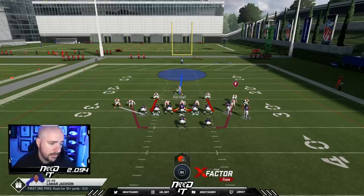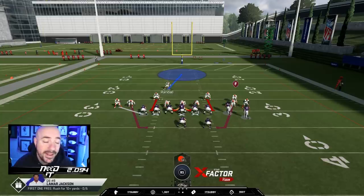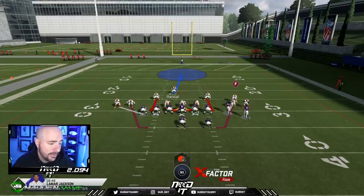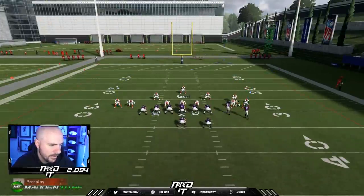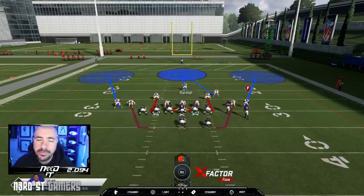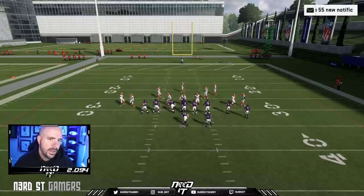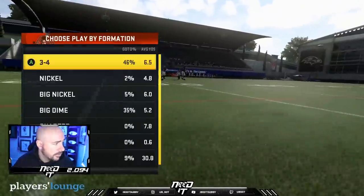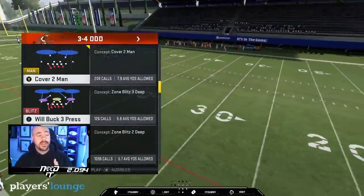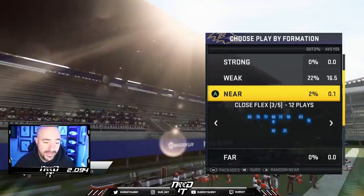The problem with Edge Blitz is that you're in man coverage. Most of the time they have the tight end on a route chem, so you can't cover him in man. You can't cover the corner route in man, you can't cover the post routes in man. So what I found myself doing is switching to Cover Three. The man coverage really isn't going to cover anybody. For that reason, I've given up on Edge Blitz. I still run the same concept, but out of Will Buck Three Press. I still run this — just because I didn't want to waste time putting all those guys in zones every time.